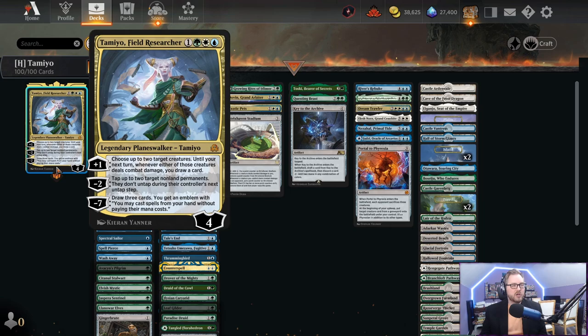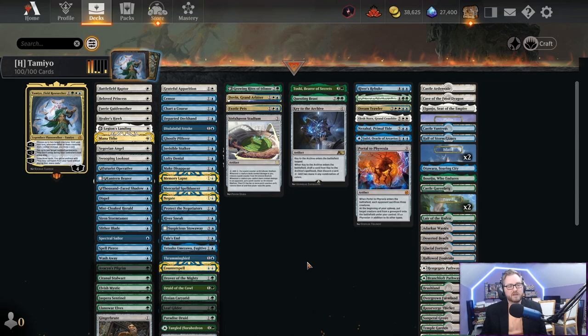Those big cards are there because of Tamio's ultimate: minus seven, draw three cards, and you get an emblem that lets you cast spells from your hand without paying their mana cost. Our goal is to put pressure on the board, plus Tamio up, ultimate Tamio, get an Omniscience emblem, and then cast a couple of these big spells to finish off the game. We probably won't hit the ultimate every game, but we're building for it.